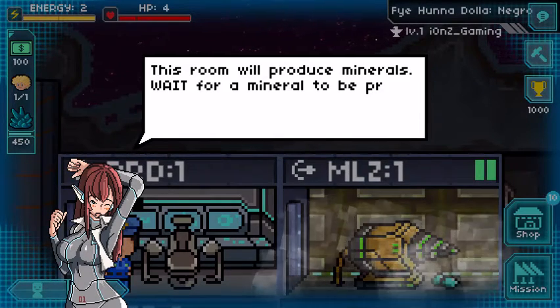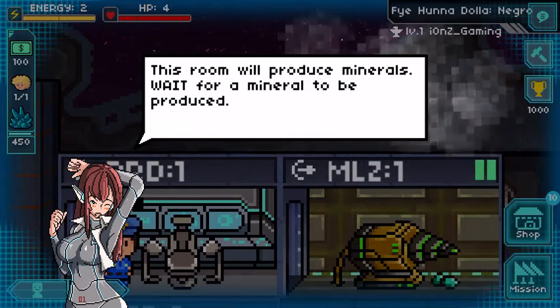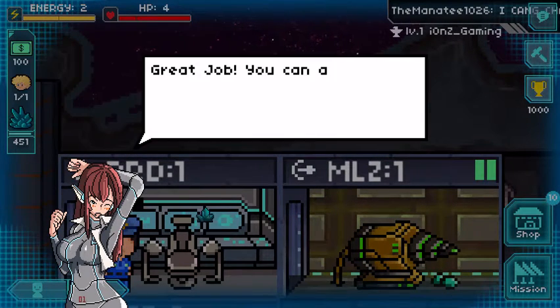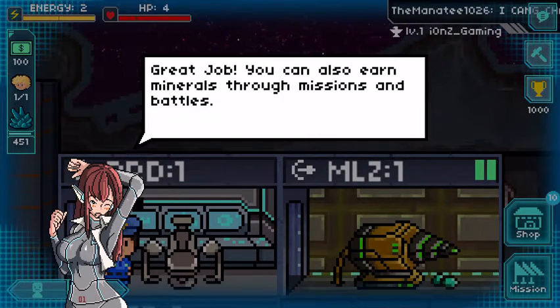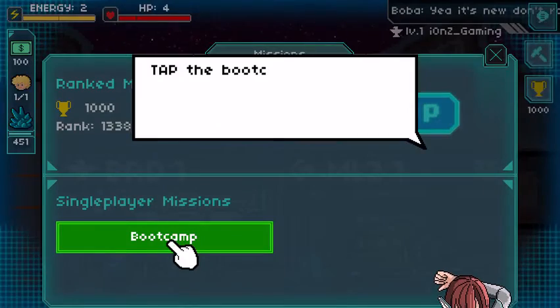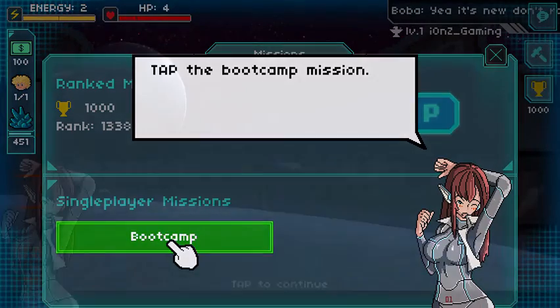There we go. We'll produce minerals — wait for a mineral to be produced. Oh, there we go, we got a mineral. Great job. You can also earn minerals through missions and battles. Please tap the missions button. Tap the boot camp button.